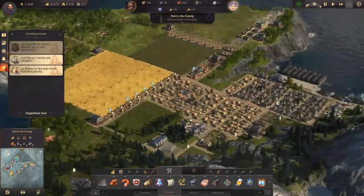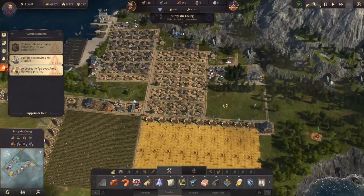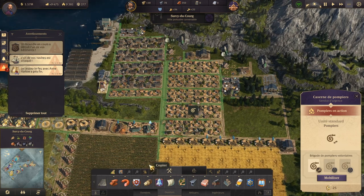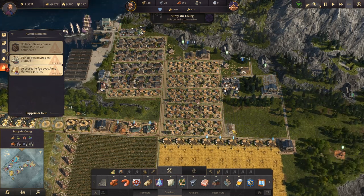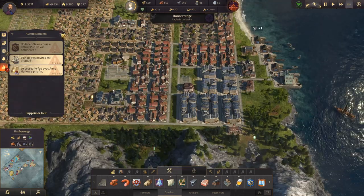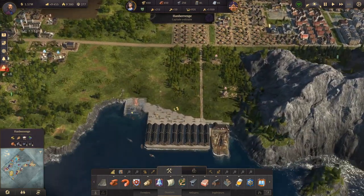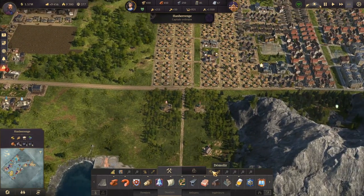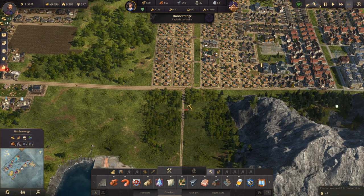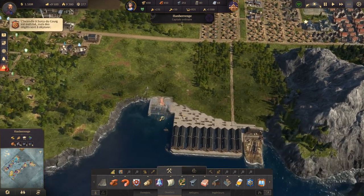Est-ce qu'on a des pompiers par ici ? Normalement on devrait en avoir, mais je vois qu'on n'en a pas beaucoup. On va toujours en rajouter un là pour éviter d'avoir une mauvaise surprise. Maintenant qu'on a tout ceci d'installé, on va enlever les usines à bois — tout ça ne sert plus à rien. On va progresser comme ça.